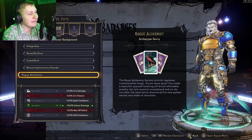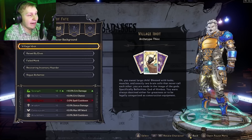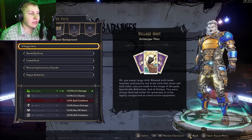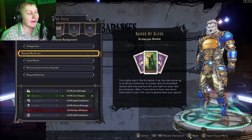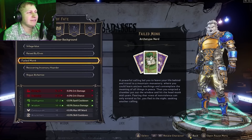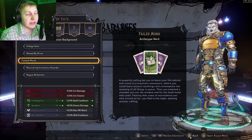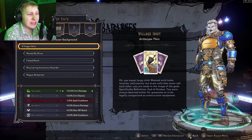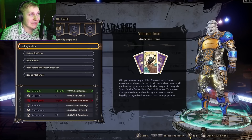And finally, Rogue Alchemist gives you negative two dex, plus five wisdom, and negative five constitution. If you look at all of these, there's a lot of negatives. The only one that doesn't have mostly negatives — or at least has the least negatives — is Village Idiot. The others don't give an equal net gain; for example, Raised by Elves gives you a negative four and then plus two, which is a negative two net gain on your base hero stats. Village Idiot gives you a net gain of five points, the most of any background, as well as giving you eight points into strength.